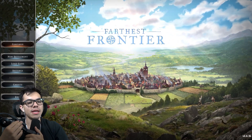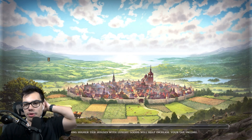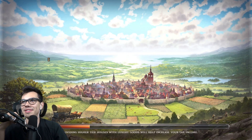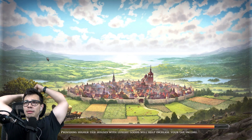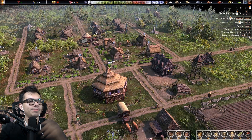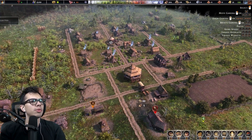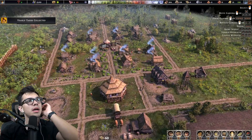All right, let's continue the process of building the Zion Kingdom to its fullest potential. I can't remember where we left off — I keep forgetting, I have a bad habit of doing that, playing during the day, and it's in the middle of the night. Let's see where we left off. Looks like we're low on stone — what did we heavily put into stone? Okay, we collected our taxes.